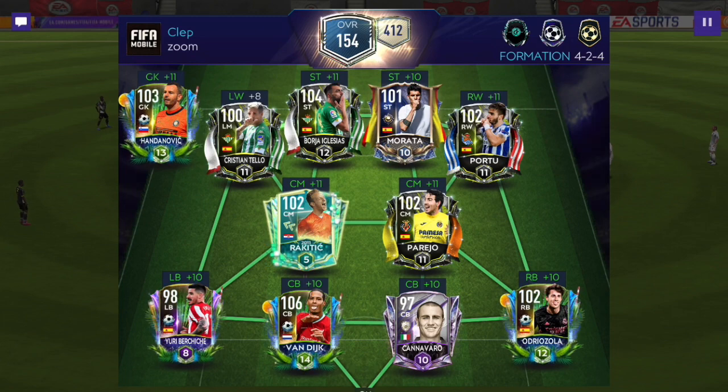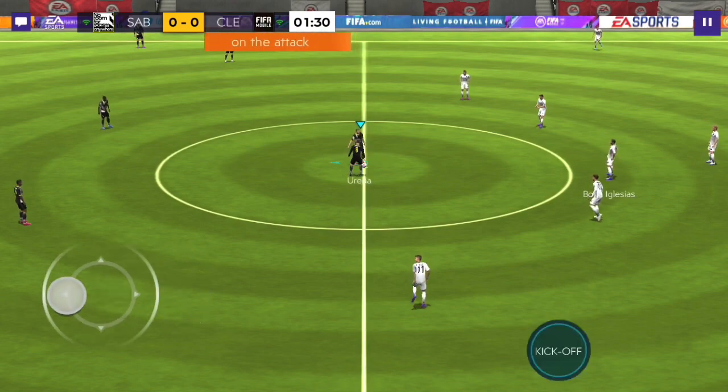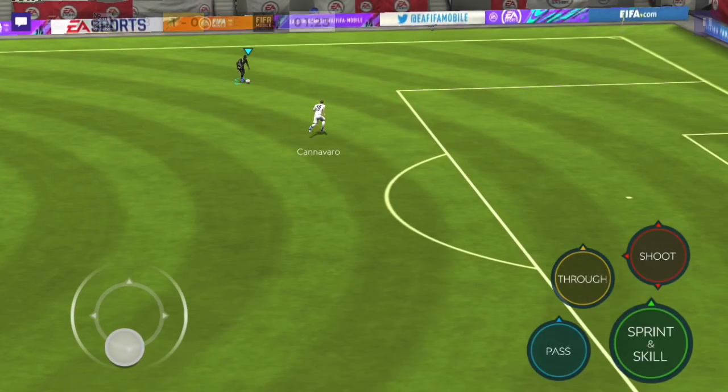Here we go — we're playing against a 154 overall, so pretty much the same overall as me, which means we're gonna have about a 30% great chance for both of us. Let's go ahead and get into it. Mane, let's score that chance. Let's just give the ball to Ureña this time.